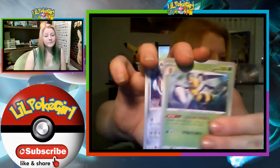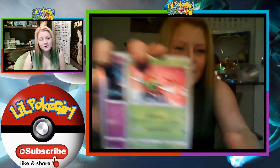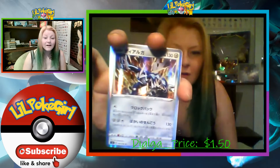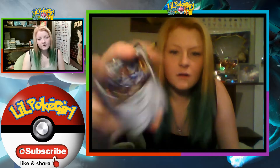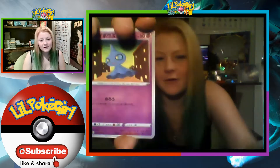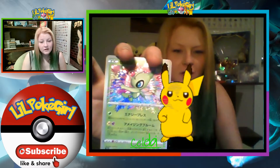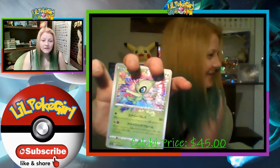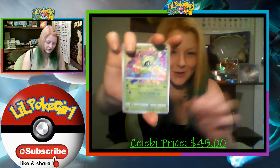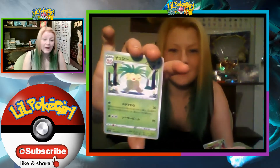We have Beedrill, Yama, Clefairy, Dialga, trainer, Shuppet, Wooper, Riedel, and then we have the Celebi. So we actually pulled two Celebis — last box we pulled the Celebi as well — so we now have two Celebi Amazing Rares, and an Exeggutor.